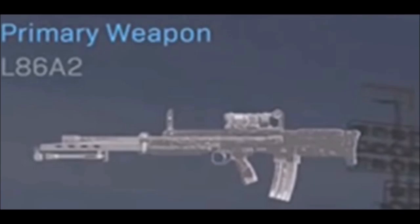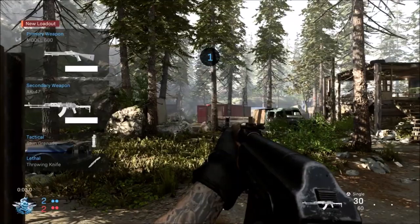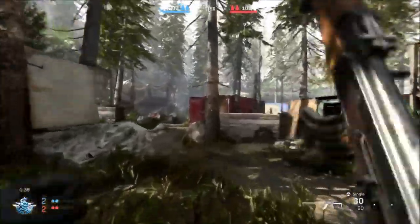The last primary weapon for today is the L86A2. There hasn't been any gameplay of this weapon from the live stream — we haven't seen it being fired. However, googling it, it seems to have a fast fire rate and of course it's an LMG. It looks like one we've seen before in a Call of Duty — I think it was Modern Warfare 2. I definitely feel like we've seen this weapon before in a CoD game.